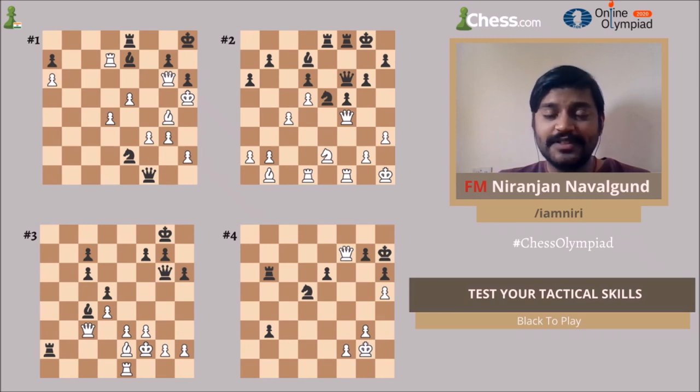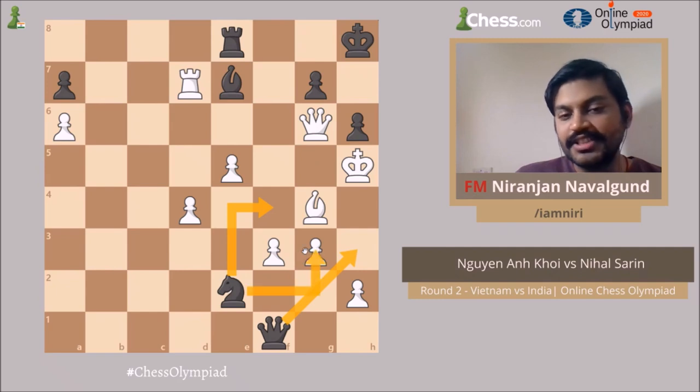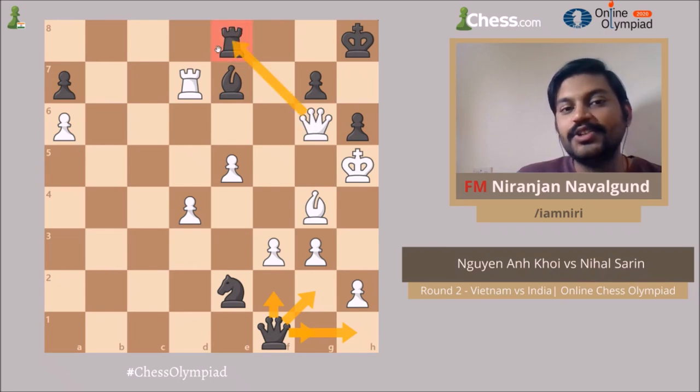Now I'm going to the first position — this is also the game of the day on day one, and I did cover it on the first day. Let's use CCTP here. Knight f4 is a check and then Queen h3 is a check. There is also Knight into g3 as a capture. Are there any threats? Maybe Queen g2, Queen f2, Queen g1, Queen h1 — all these moves can be considered as threats. But we must also remember that white is threatening to capture the rook, so some of our moves should be forcing.